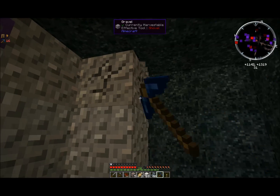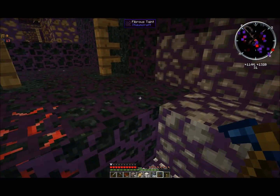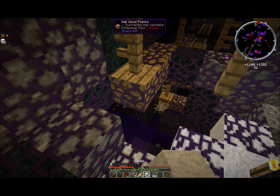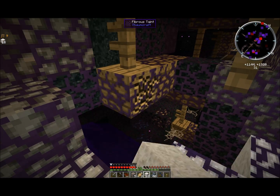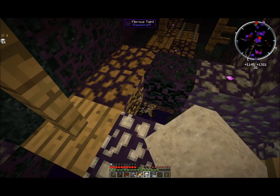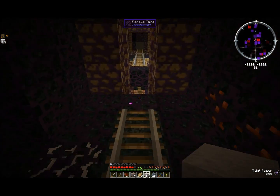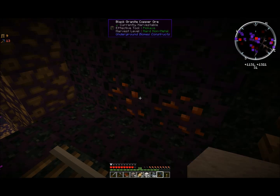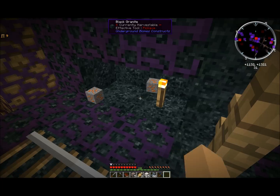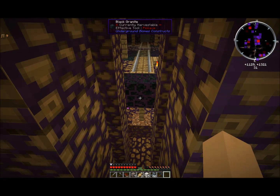Copper normally spawns in little chunks of two or three and there were just two in that one, so I should keep going. This taint stuff — you have to find which side of it allows you to knock it off, because you can only knock it out from one particular side at any given time. We've got seven copper now and that is all we need to get where we need to go.